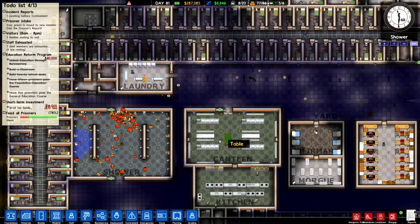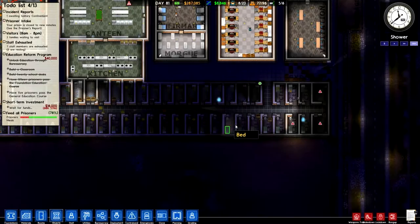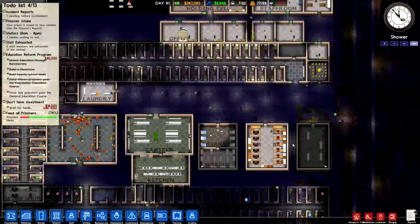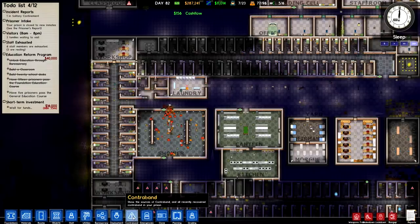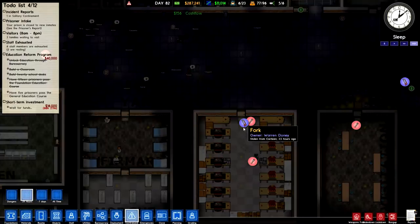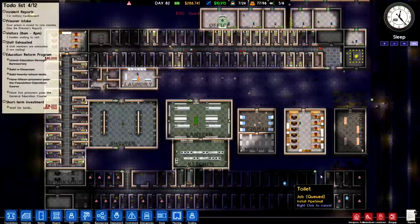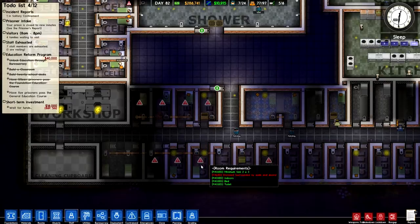We have both toilets and showers in the shower room — very left-wing prison. We have telephones, TVs, and pool tables. I haven't put all the TVs in all the rooms yet, but we will put them in, with fancy tiles and windows. We're winning a lot more money because we're not paying as much in taxes, which is always nice. I think we'll need to do a shakedown because I haven't done one in quite a while and we're finding a lot of contraband.